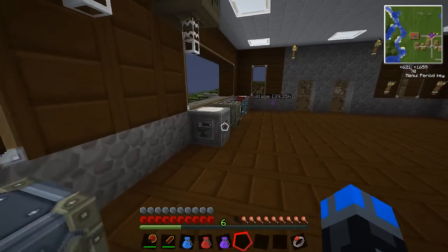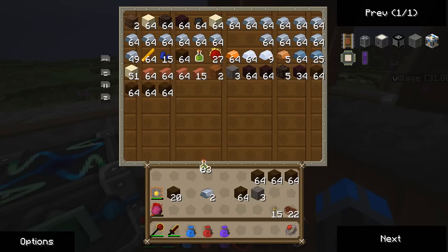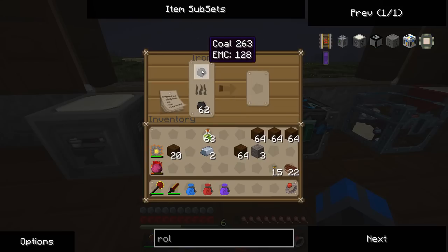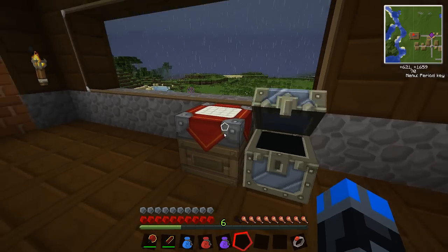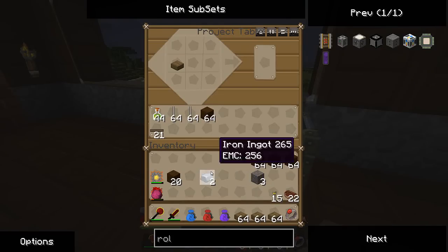I have some creosote oil here already and it's actually easy to make. I think you just burn a piece of coal in here - whether you're using coal or wood - and that makes the creosote oil. There you go, and it comes in a jar. Let's grab a stack of these and make ourselves some rail ties. Rail ties combined together make rail beds - you'll see.